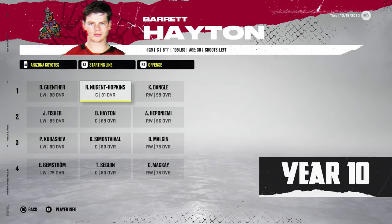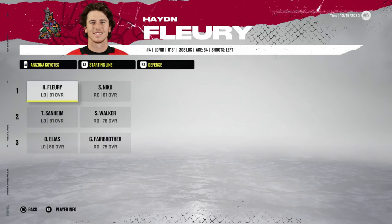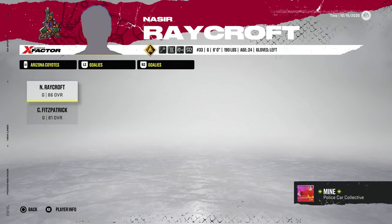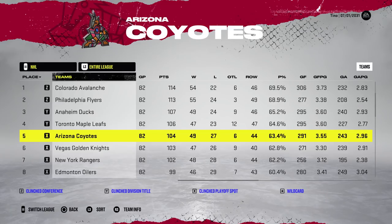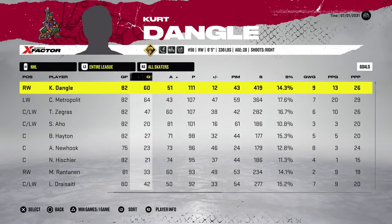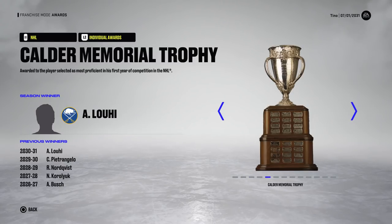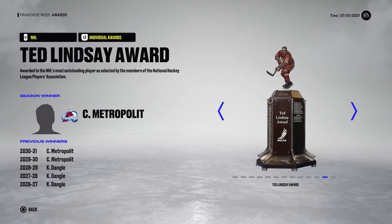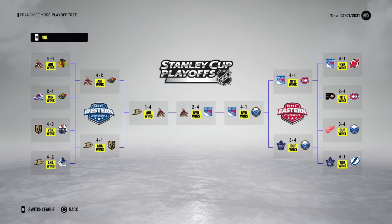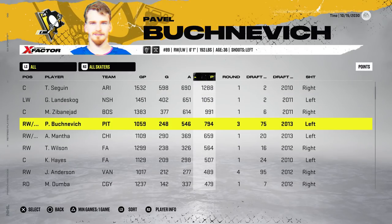Genther, Nuge, and Dangle are still together for year 10. Dangle signs a new eight-year, roughly $13 million contract. Defense is really starting to drop, with Raycroft at 86 as the starter. Team finishes fifth with 104 points. Dangle leads the league again — 60 goals doesn't get him the Rocket Richard, but he wins the Art Ross yet again. They make it to the Finals but the Rangers beat them out in six. Tyler Seguin is the top retiring player.